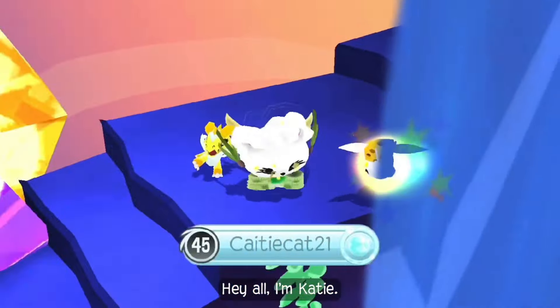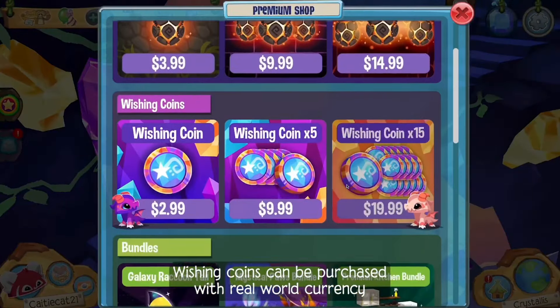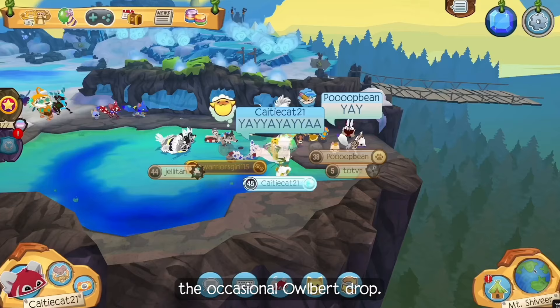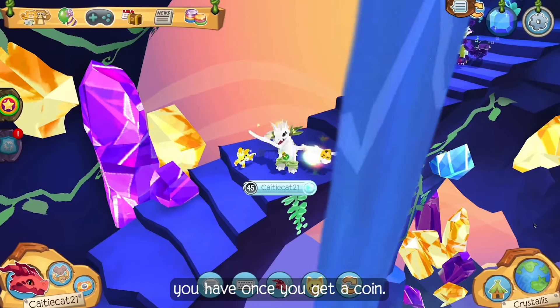Hey all, I'm Katie. Now you're probably wondering, how do I get wishing coins? Wishing coins can be purchased with real-world currency in the premium shop, purchased with Animal Jam currency at Jammers' My Shops, exchanged through trade with another jammer, or even obtained in the occasional owlbird drop. Now Animal Lover Jammer will tell you about some options you have once you get a coin.